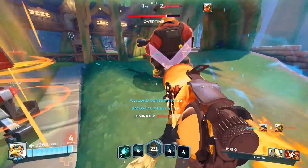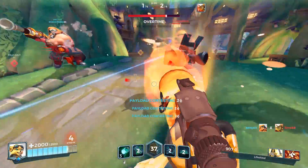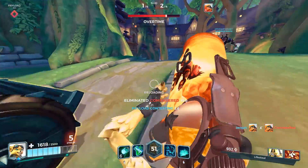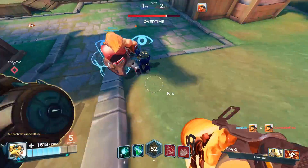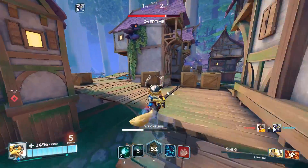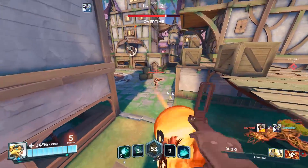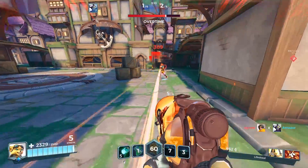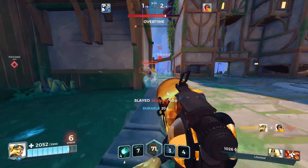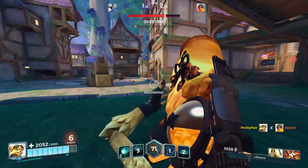My second tip for Pip is to ult key targets to eliminate them easily. This means tanks that have way too much sustain, or healers that are too valuable to their team's success on the point, or even flankers that are on 10-plus killstreaks and taking out every one of your backline damage dealers. Being aware of who is hurting you most will allow you to make the biggest impact with your ult, and that can often be the difference maker in how things turn out.